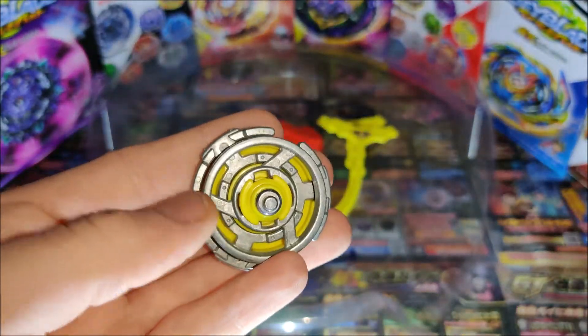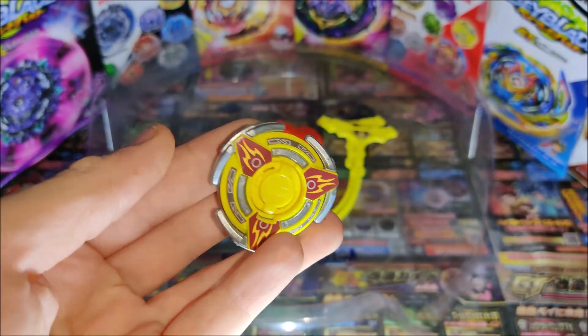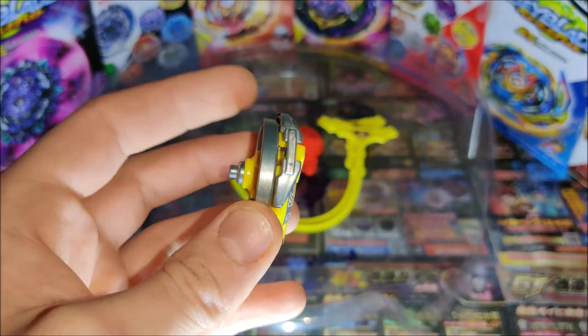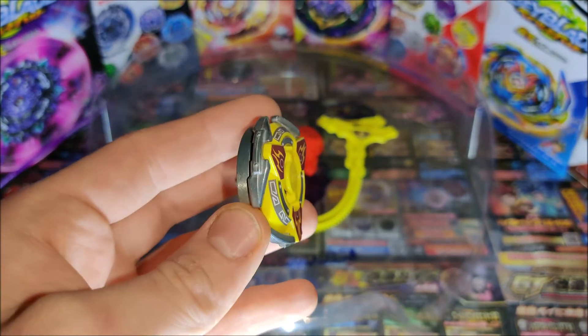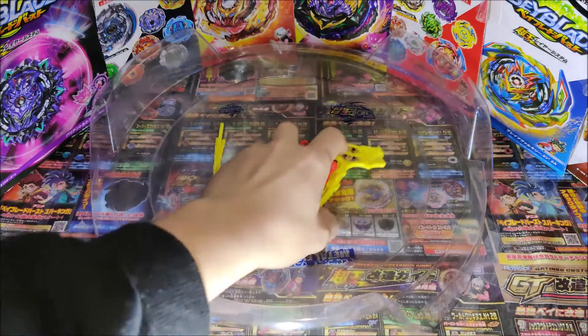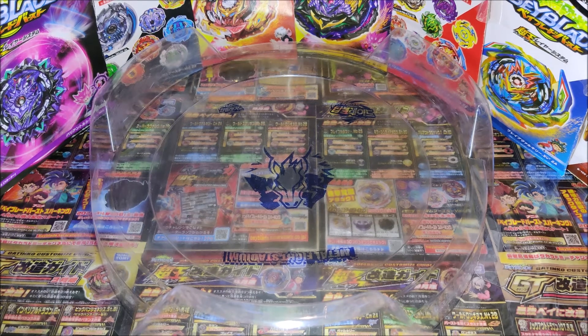The yellow version comes with a different weight disc to the stock combo. It's nice to have — this is what the different variations of Romance of the Three Kingdoms have: different weight discs. We'll get straight on to the test spin for this one to see how it moves in the stadium. I'll save all these Beyblades for battles so we can do proper battles across three stadiums to see how they actually perform.